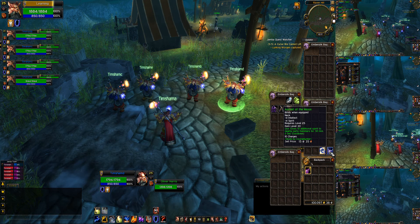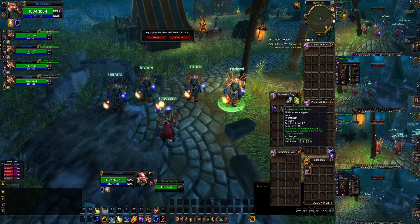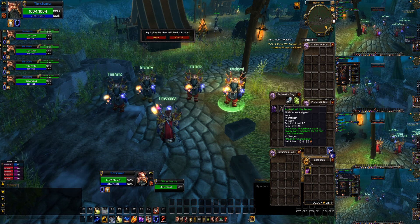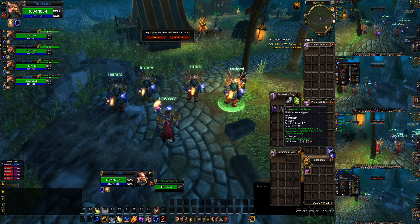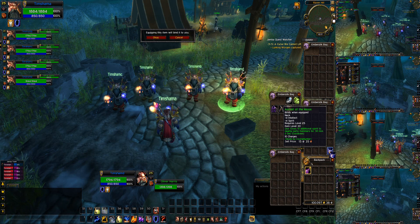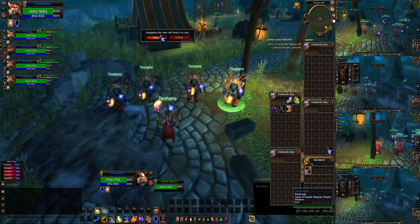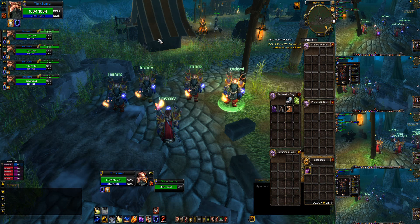We're also going to type '/equip amulet'. That's all you have to do — just type the first word. As long as the first word, like 'amulet', is a unique match to everything else in your bag, it'll work. You don't have to type the full name of the item. All my guys want to equip it now — you just hit OK using the mouse broadcasting in Pwnboxer, and all my guys just hit OK.